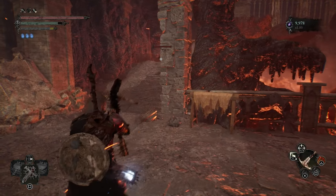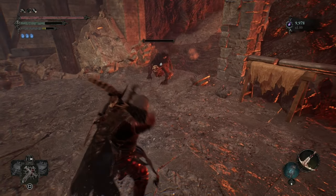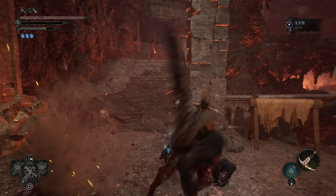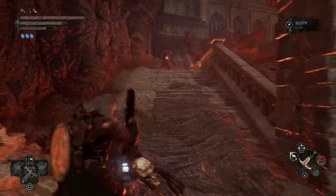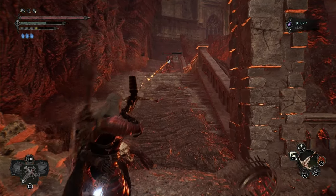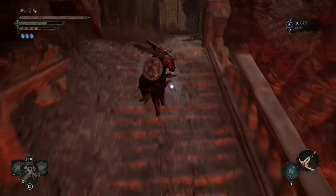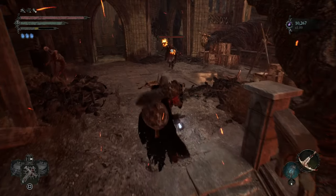I think I only had the blacksmith and the girl had two items so I bought it. Take him down - a guy gonna ambush us here with his little doggy, the doggy on the left.